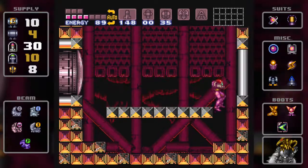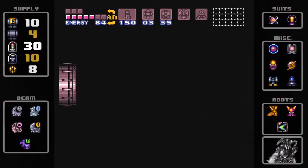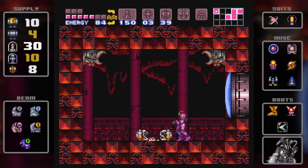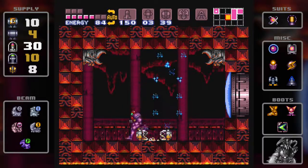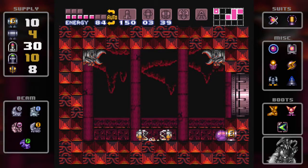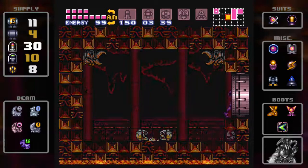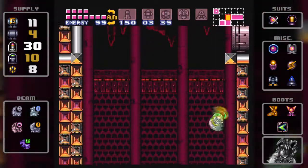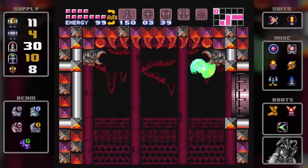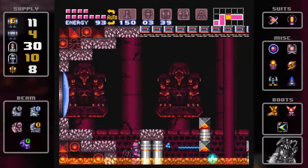I bet if I had more super missiles it probably would have been a lot easier, but awesome — there we go. Let's rescue the baby Metroid and get the hell out of here! Oh no, baby... there's an E-tank here too — just like in the first game, there's an E-tank in the Ridley fight room. Now that the baby Metroid is gone, we kind of just go on. We know we can get into Tourian now. It's kind of crazy that we're basically done the game.